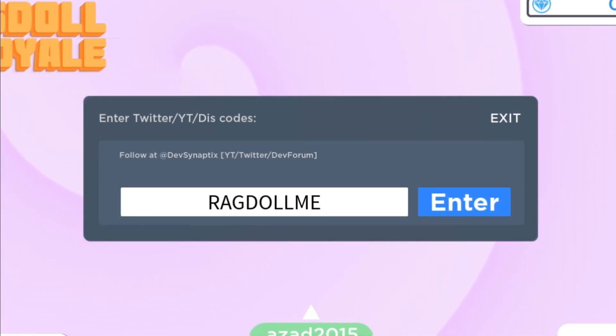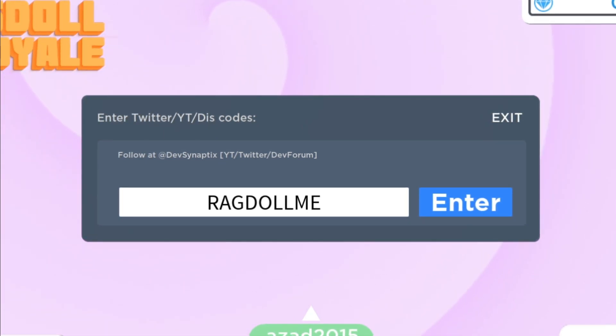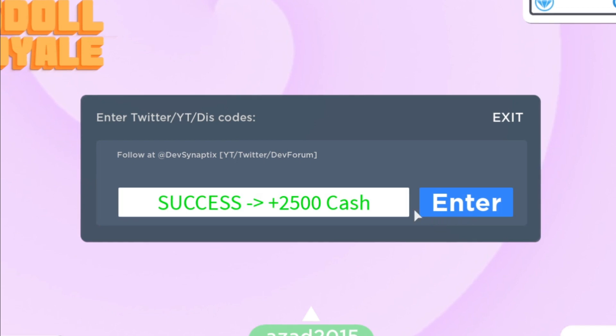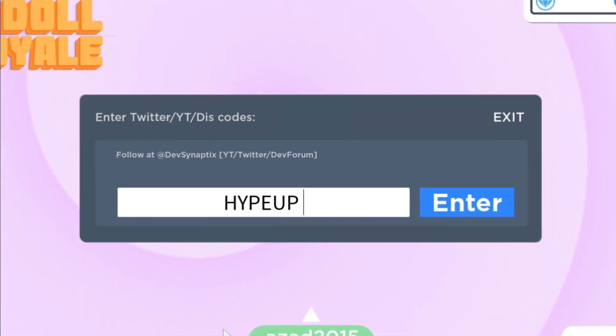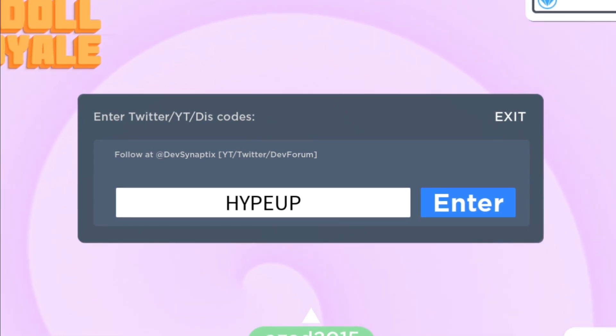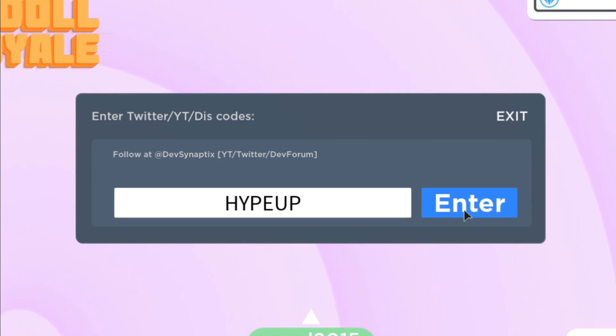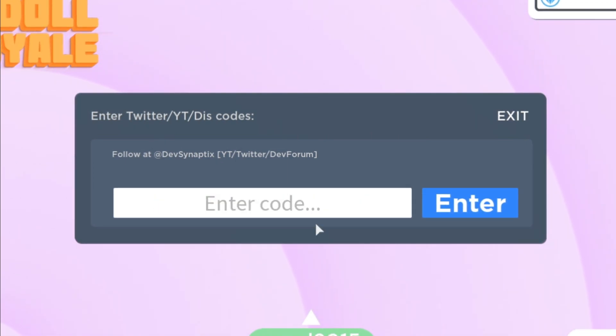Here is another code: 'ragdoll me'. I think this is an old code which will give you two thousand and five hundred cash. Press enter — there you go. There is another code: 'hype up', and this code will give you again two thousand and five hundred cash. Let's just press enter — still working.